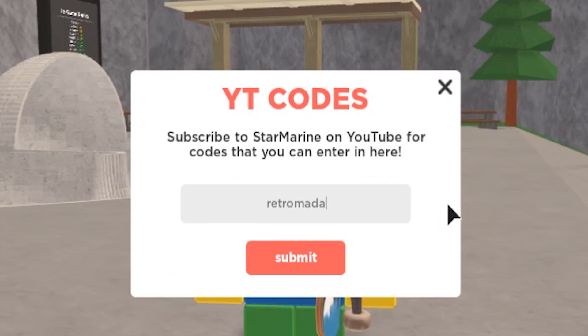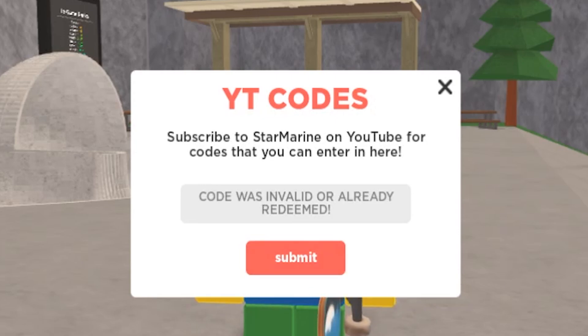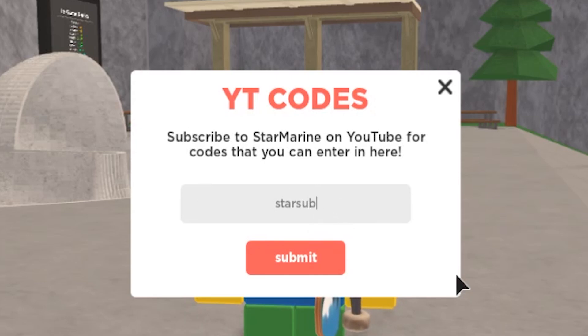The first code I got for you guys is retro meta. Code redeemed — that gives you a thousand credits. Then we've got code race. Redeem that one as well — that also gives you a thousand credits. Then we also got code razor. Go redeem that one as well. Then we also got code star sob. Redeem that one too.